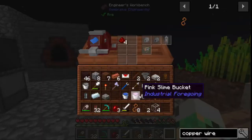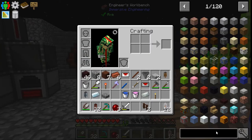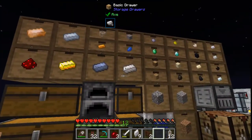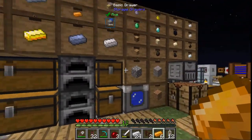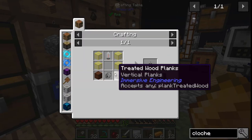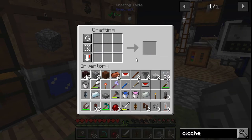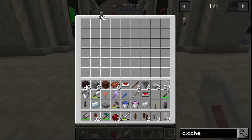All right, so we can throw all these things in and make vacuum tubes, and from vacuum tubes we want to make cloches. You use wood planks, glass, and four iron plates. Six — all right, so there's that. I can make this here, just got out all the glass. I'll make three cloches — what am I short on? Treated planks. Okay, well I'll turn in one cloche and then we can move on to the next thing. Cloche, there we go.